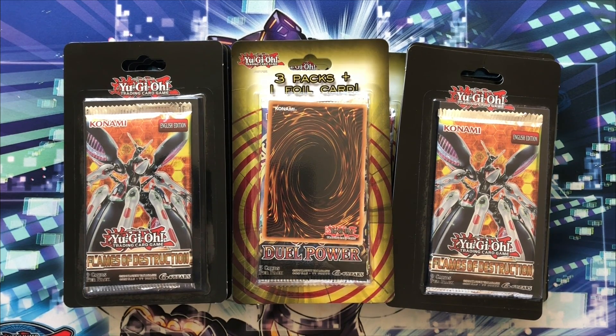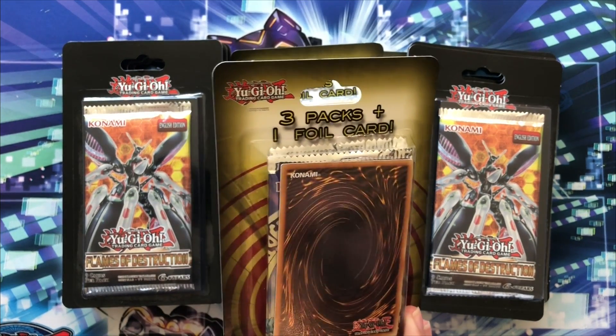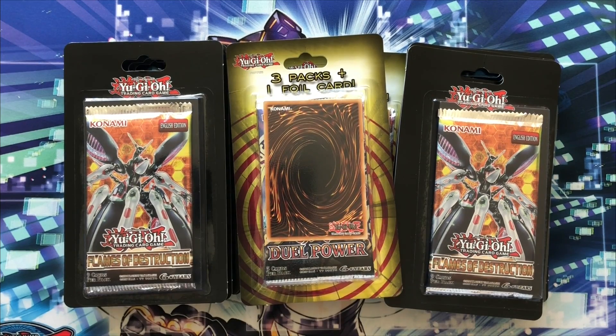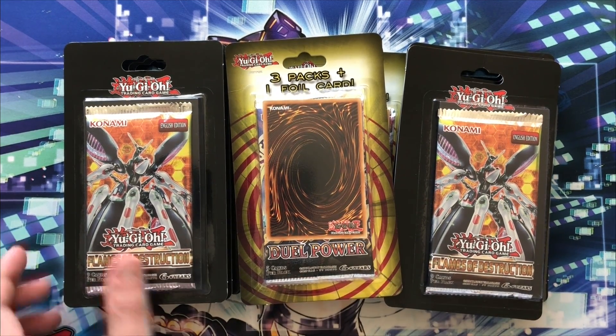Target doesn't usually have the most well-stocked Yu-Gi-Oh products, so we kind of went in with a very open mind. We ended up seeing these cool little three-packs with one foil card. They have Dual Power in them, and then it looks like Sisters of the Rose, Cross Souls, and these just looked really interesting, so we snagged a couple hoping to maybe pull an Impermanence or something nice.